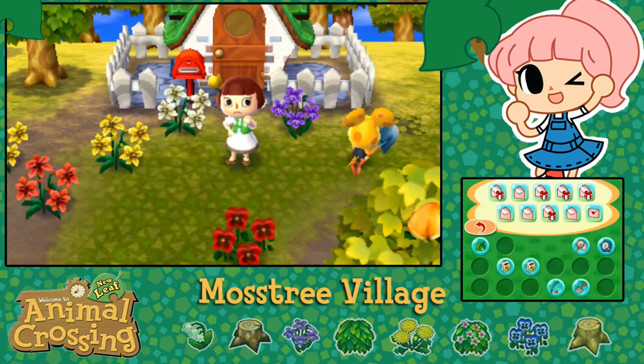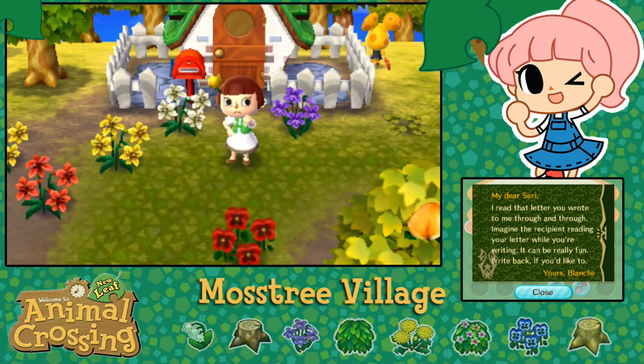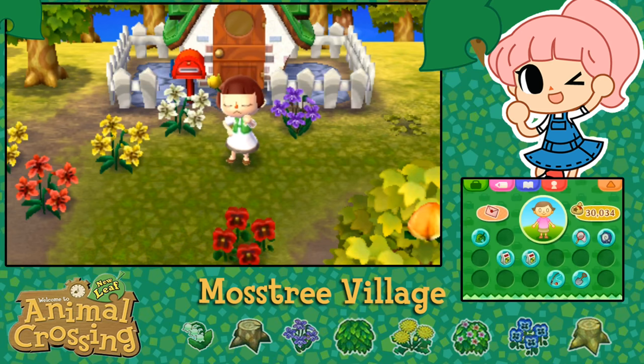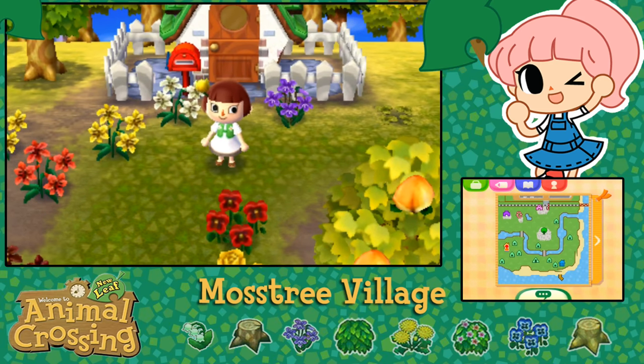We've got the common painting, and I sent Blanche a gift yesterday because I was really worried she'd be moving away. Her letter back reads: 'My dear Siri, I read that letter you wrote to me through and through.' She doesn't seem that excited about my gift, but at least I was able to give it to her, and hopefully she won't move away now.